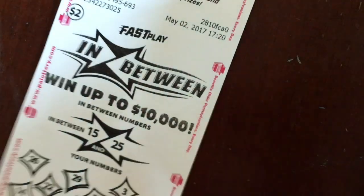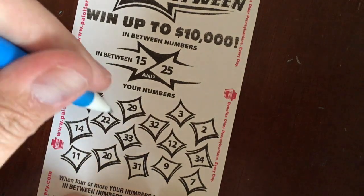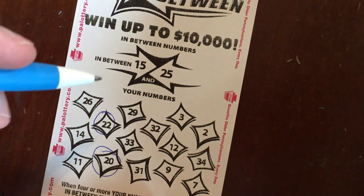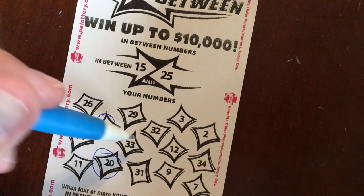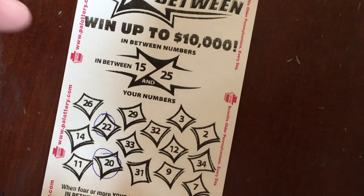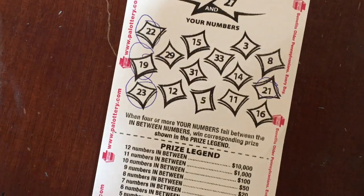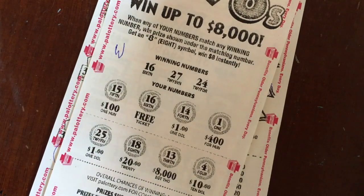Not bad — between 15 and 25 on this one. We've got a 22 and a 20 — that looks like it, just two numbers between 15 and 25, so this one looks like a loser. I'm going to scan these when we're all said and done. So it looks like we got that two dollar winner, that three dollar winner, and a free ticket — about five dollars and a free ticket out of $25.